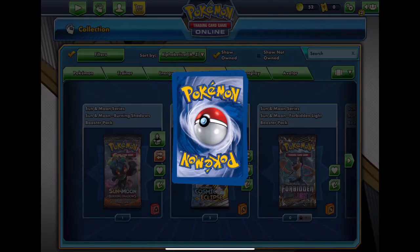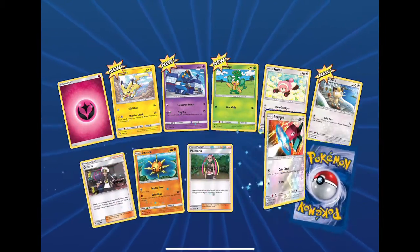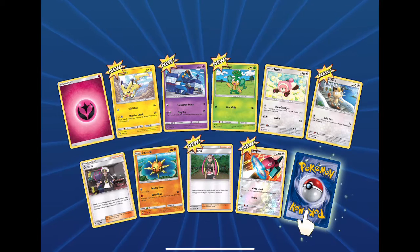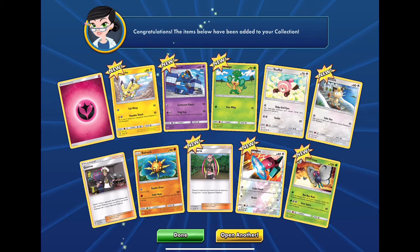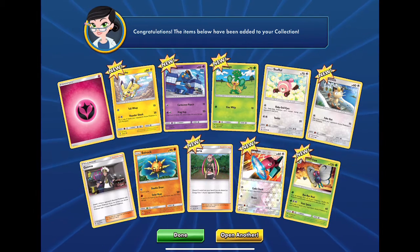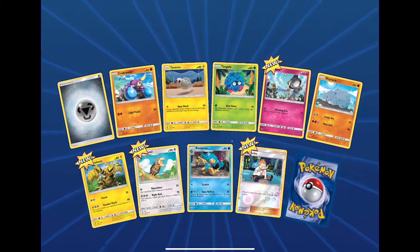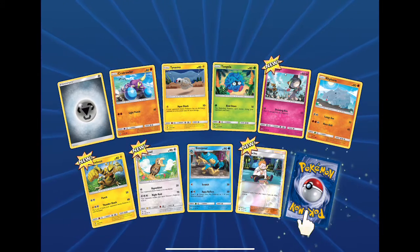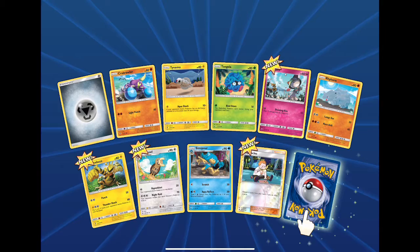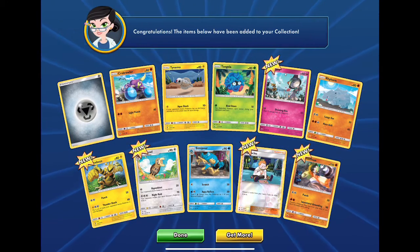Two more after this. Fairy energy — rip fairy. Reverse Porygon. And a Butterfree, regular rare. Not really expecting anything out of Burning Shadows. Sparkles reversed — soft pull. Metal energy. The rare is a Passimian.